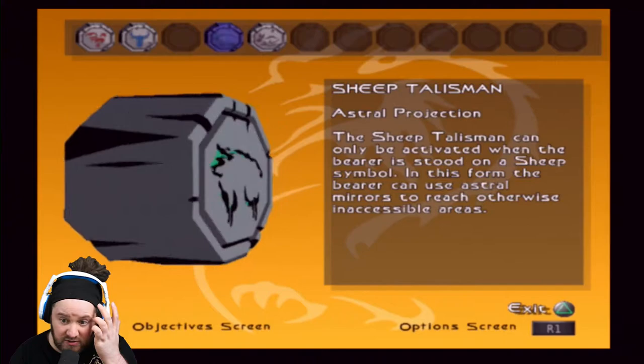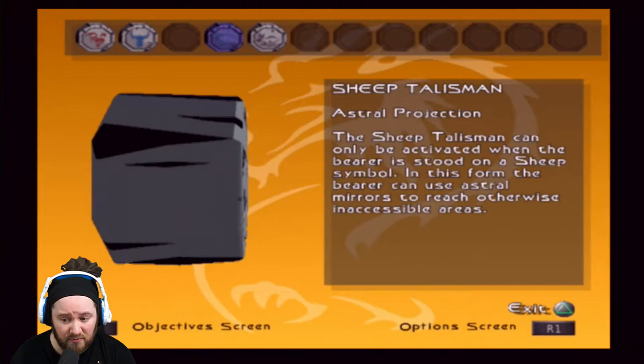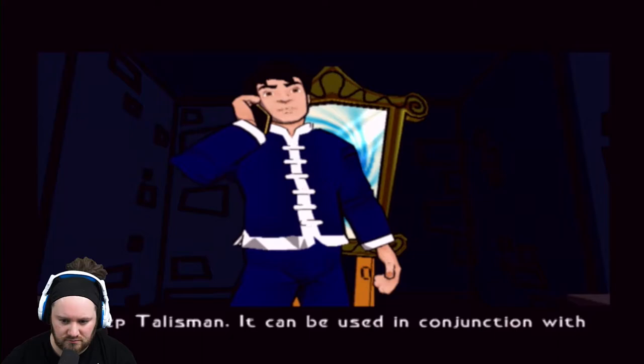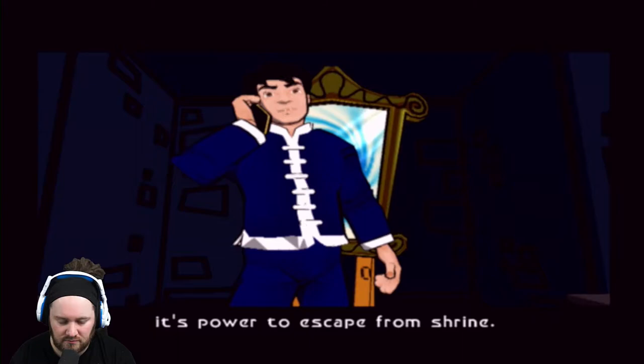What talisman? The Sheep Talisman can only be activated when the bearer is stood on a sheep symbol. The Talisman you have just collected is a Sheep Talisman. It can be used in conjunction with these mirrors to teleport to new areas. There just happens to be one there - its power to escape from shrine.